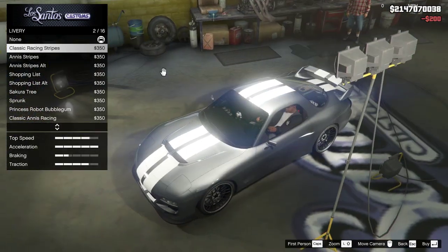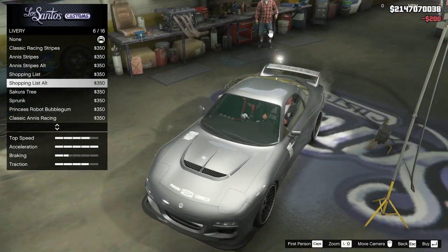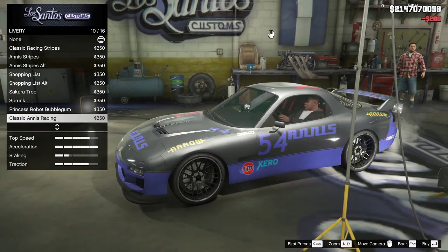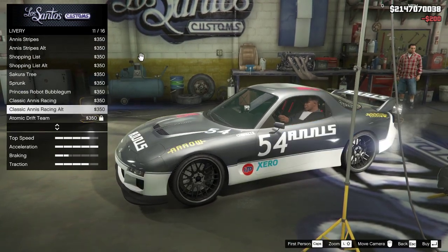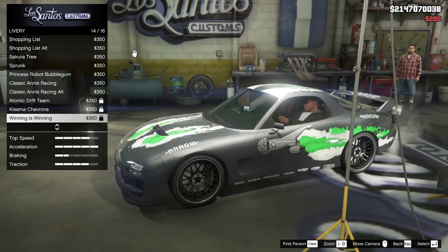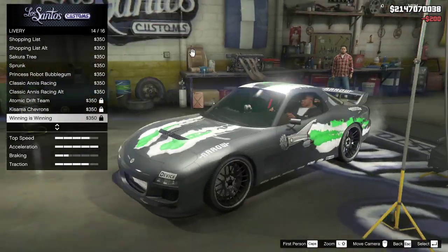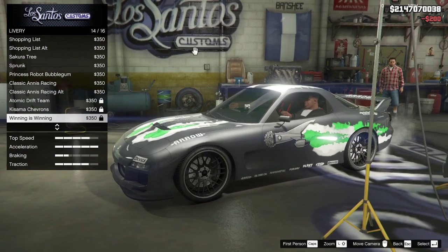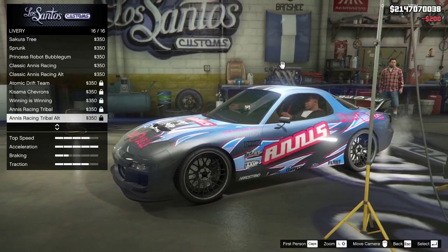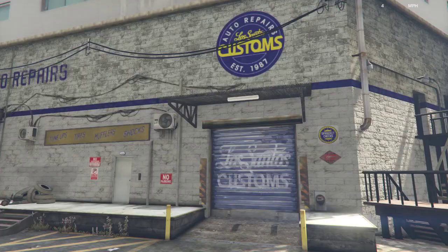Liveries - classic racing stripe, Anistripe, Anistripe alt, shopping list, shopping list alt, sakura tree, sprung, no. Plastic, Anistripe classic, Anistripe racing alt, atomic drift team, Kusama chevrons. That's the livery from Dom's RX-7 from The Fast and the Furious. Anistripe racing tribal, and then racing tribal alt. I'll do shopping list. Yeah, let's do shopping list. Alright, let's leave.